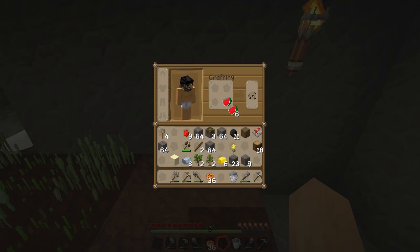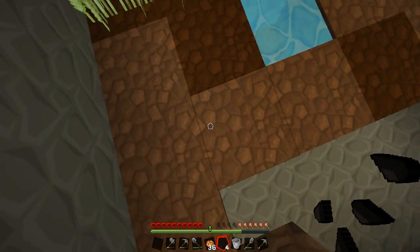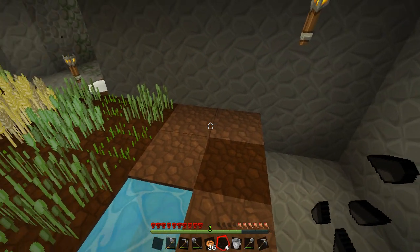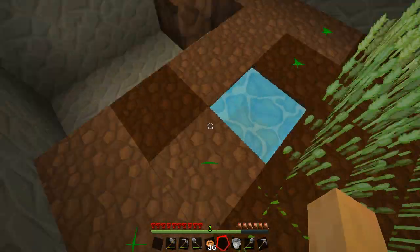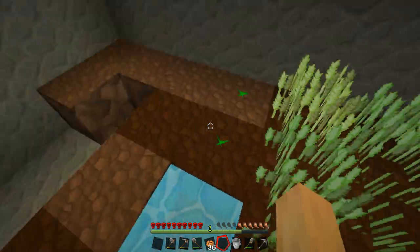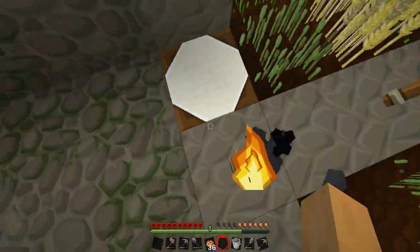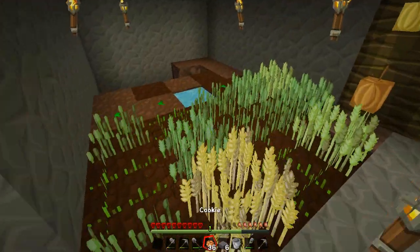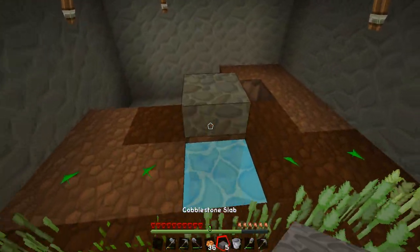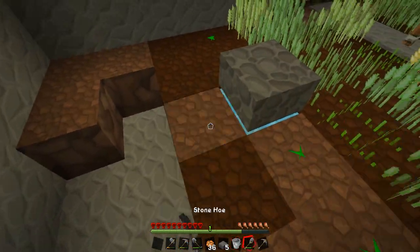Seven melon slices — one, two, three, four. There we go. And we want them to grow one way only. So I think I'll try to put in more wheat. It'll be fine. And maybe we'll find a lily pad and we can walk through the center. Or, I can make a half slab. There we go. Perfect.